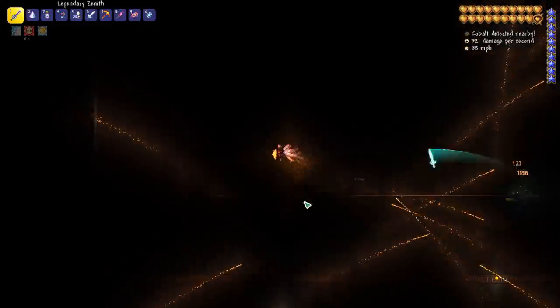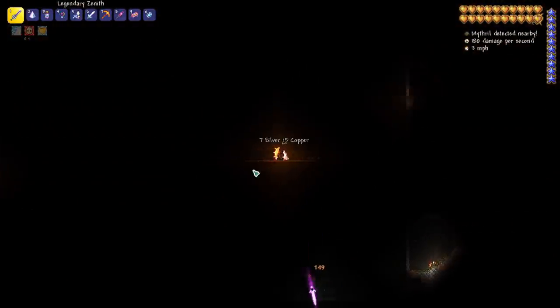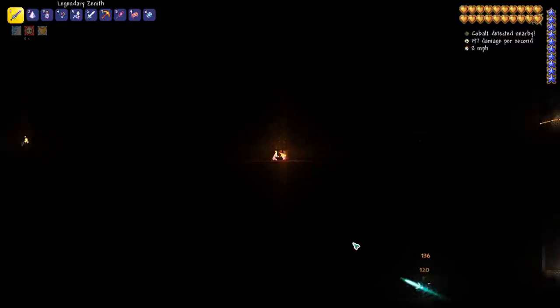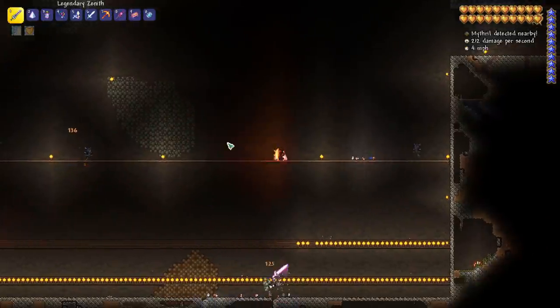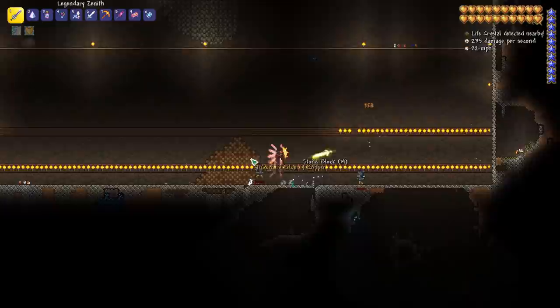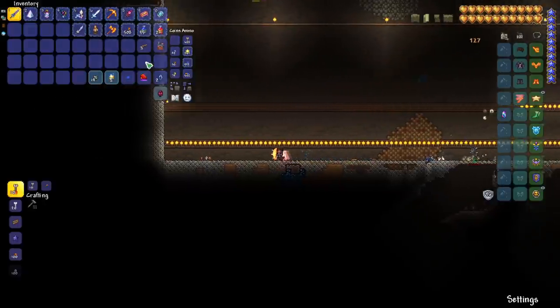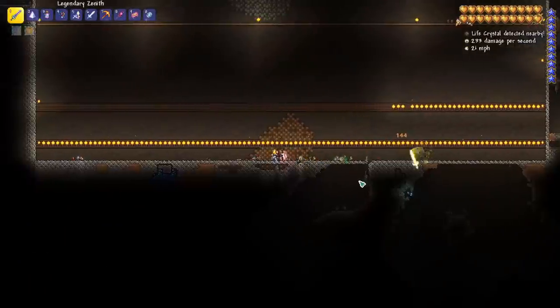They do quite a bit of damage. I'm obviously pretty powered up in the endgame, and it does a debuff that makes it hard to see. Once all of the torches have shot their fireballs at you, they'll all come back on and it will drop an item for you. Let's see if we got it — we got the Torch God's Favor. Pretty awesome.